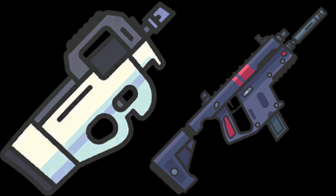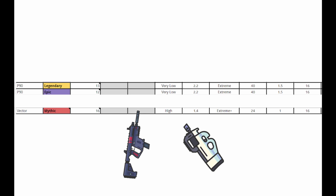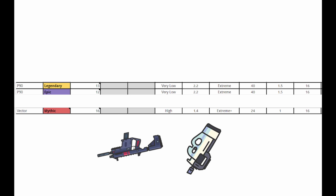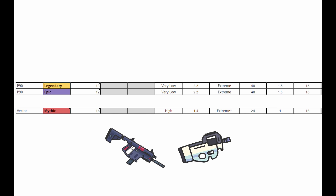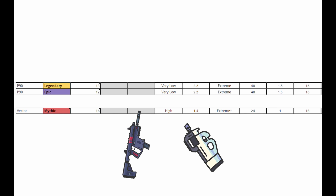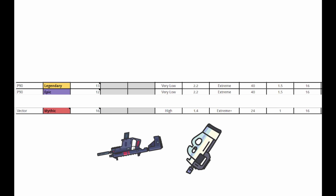Number 3: the P90 and the Vector. I put these two weapons together because they are so similar to each other that they are basically the same weapon. These weapons are annoying because all they do is spray. There is not much skill needed — just aim in the general direction, shoot, and the gun will do the rest. The reason these SMGs are more annoying than other SMGs or ARs is because the fire rate is extremely high.